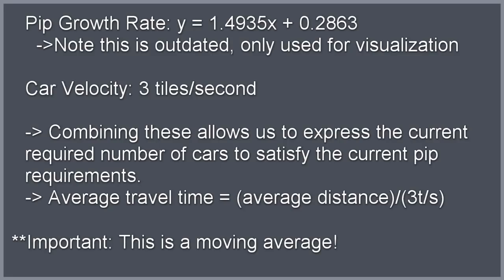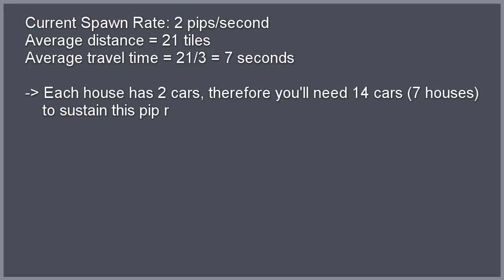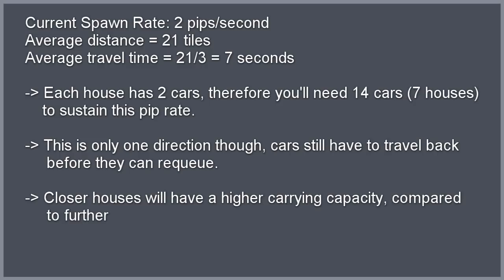Now this is a moving average, and that's a very important thing to note. Adding more houses at greater distance will increase the average, and a closer group will reduce it. What matters is that you can now plug a combination of houses into your pip growth rate and see if your current population can sustain the pip spawn rate. Let's say the pip spawn rate is currently at two per second and your average distance is twenty-one tiles. Convert that to an average travel time by dividing by three, leaving you with seven seconds. Each house has two cars, so with a travel time of seven seconds, you'll need fourteen cars travelling in one direction at a time to match the current pip rate — though note that's only one direction, and cars still have to travel back to their houses before they can be used again.